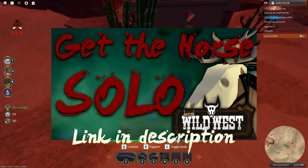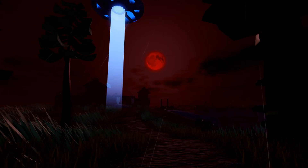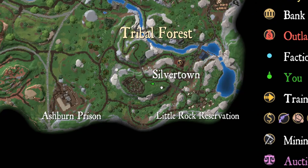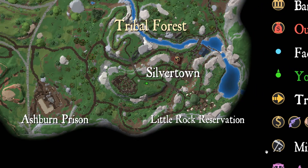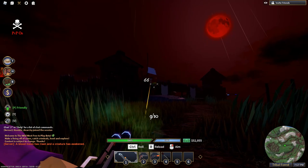UFOs also roam around the map and they have a chance to drop a laser cannon, which is super cool. Usually they drop it in the same spot located outside of the Silvertown Lake reservation, right next to the skeleton fort. You can find that pretty easily — I've found it there like three times already.